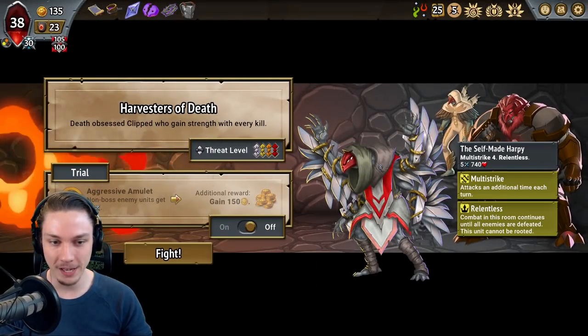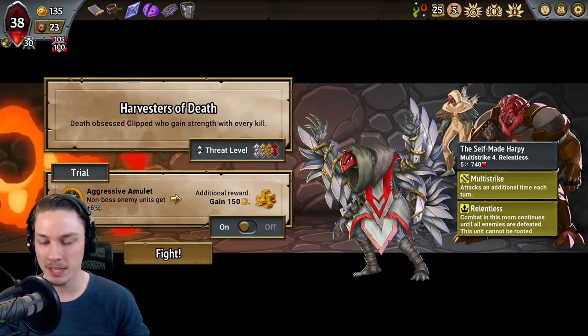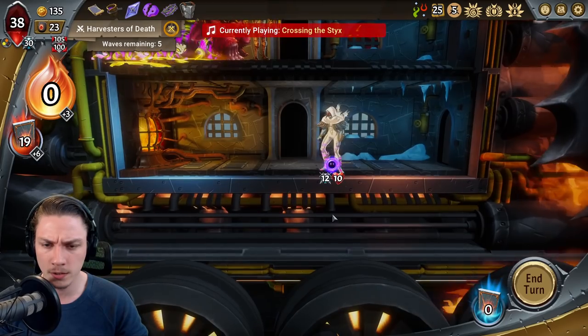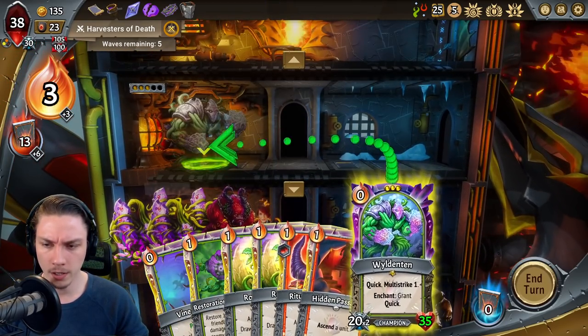Self-made Harpy — you're going to be rough to us. Non-boss enemy units. If it was any boss enemy unit, we couldn't do that. But non-boss enemy units? It's a completely different question. We did it. Okay — Wildenton goes there. We ascend one of you.